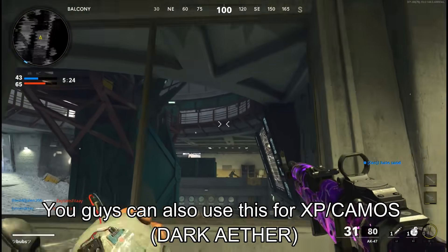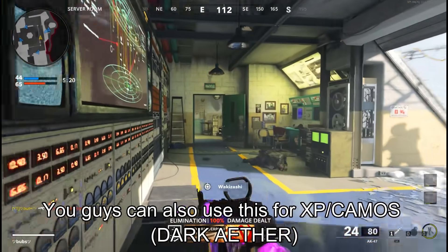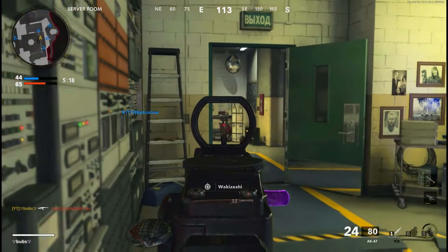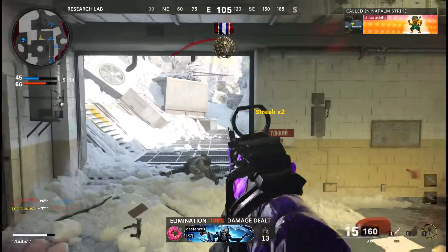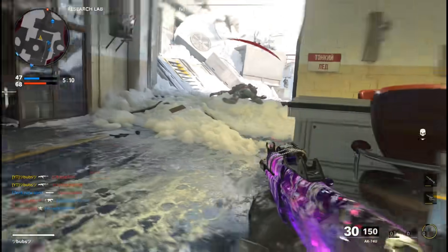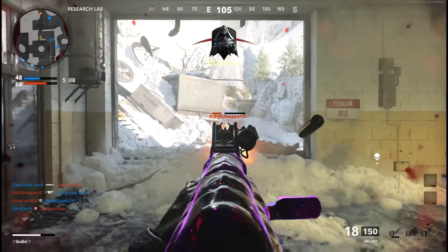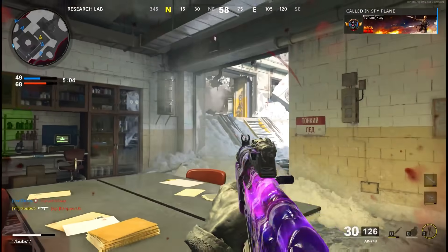Yo, what's up YouTube, it's your boy Bubs here back with a brand new video. In today's video I'm gonna be showing you guys a true AFK tier skip glitch that you guys can use right now. This is so OP because you guys can be AFK the whole time and nowhere near your controller once you guys set up the glitch — you will never have to move a single button on your controller.